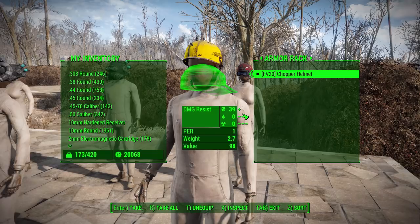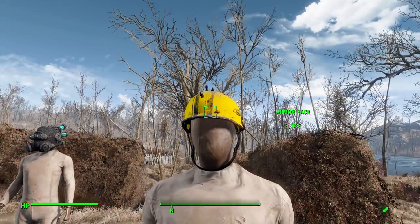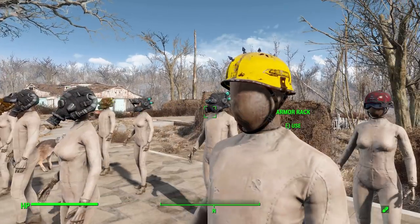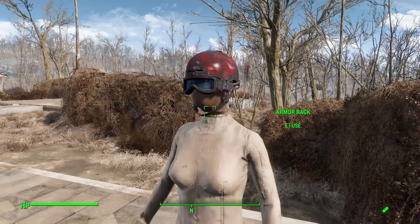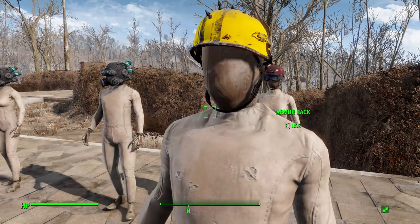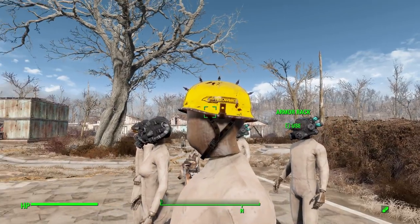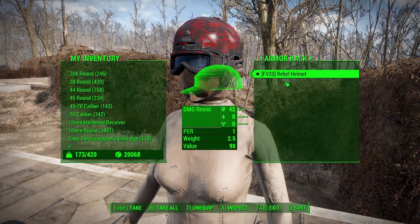The first helmet we have is the Chopper Helmet, which actually has some pretty decent protection — not exactly the greatest, but it is a motorcycle helmet and it will give you 39 defense plus one perception. Overall it's a cool looking helmet; I love the detailing, the spiky bits on the top, and the yellow bird on the side. My one issue with this one is the chin strap — whether you're on the female or male model, it goes pretty far below the neck and since it's rigid it just looks like an odd plastic holder, which is a little strange.